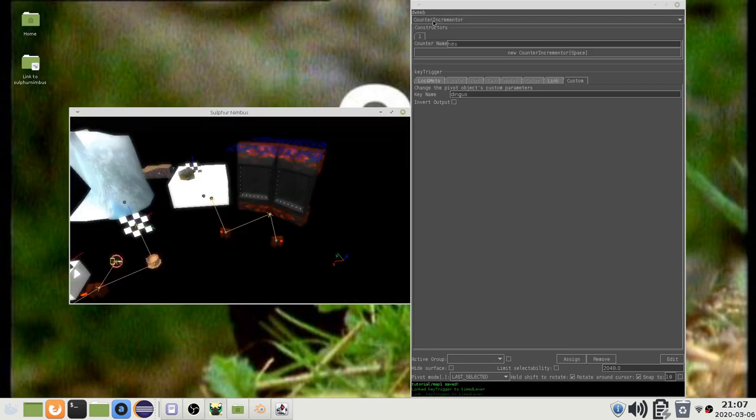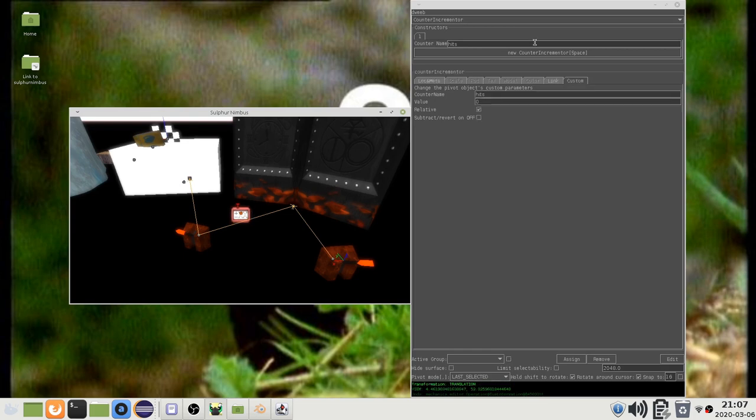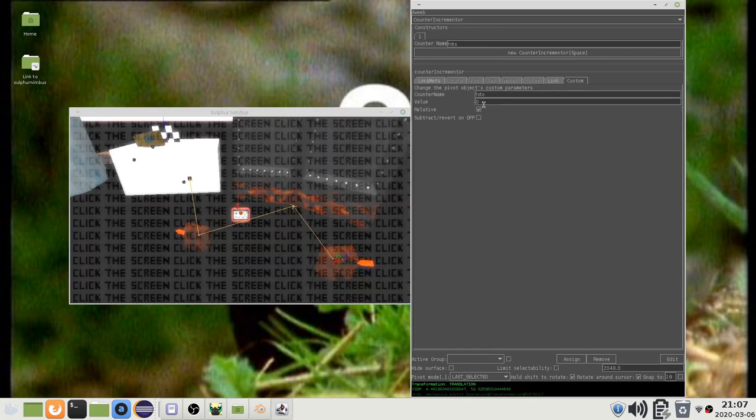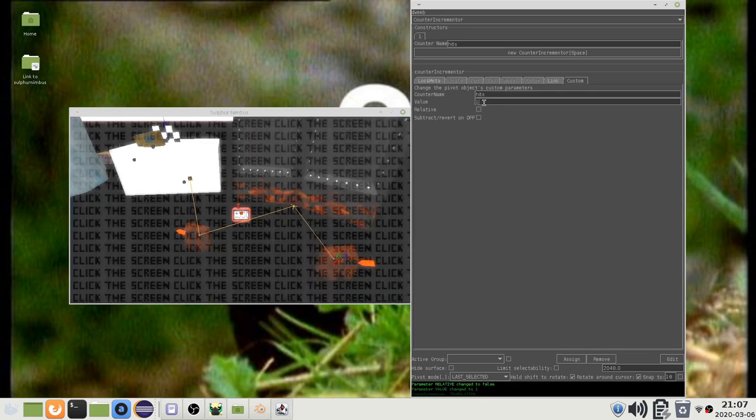To modify a counter, you can use the counter incrementer object. I will set this one to increment the counter hits by 1. The relative property means 1 will be added to the counter. If this is off, then the counter will be set to 1.